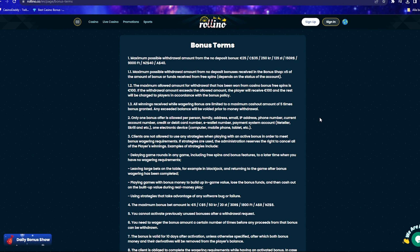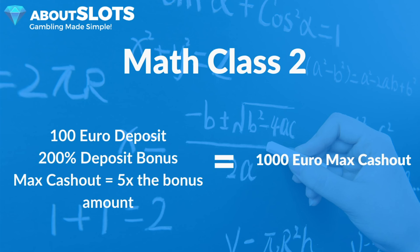Definitely not all, but some do, so it's always worth looking out for. I have an example here of Rolino Casino. Once again we'll use the search function with Ctrl+F and search for 'cashout,' 'conversion,' 'withdrawal,' or 'maximum withdrawal.' Casinos use different terms so what works on one site might not work on all. On this one, 'cashout' worked and we can see that they have a maximum cashout of five times the bonus granted, which in this case is a 200 euro bonus. So if you deposit 100 euros you will get a 200 euro bonus, which means that the max cashout is 1,000 euros. If you don't find this, there might not be a max cashout, but it's always best to just ask the casino live chat and they will let you know.